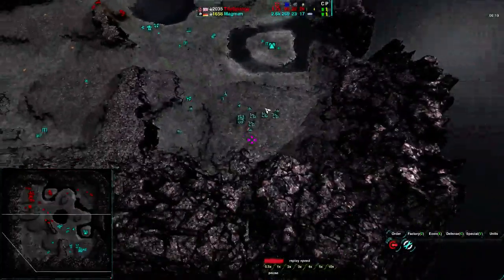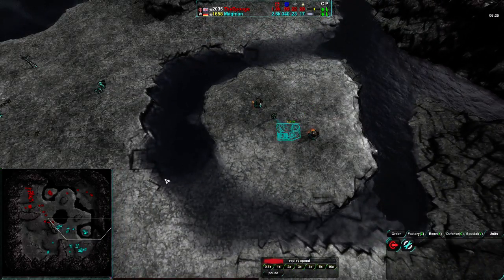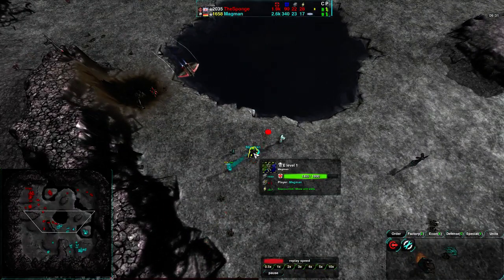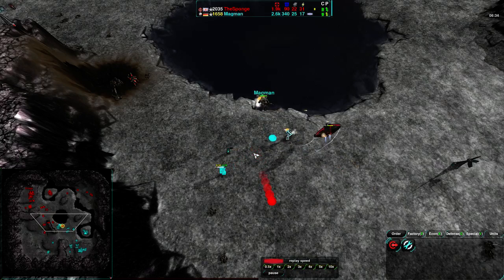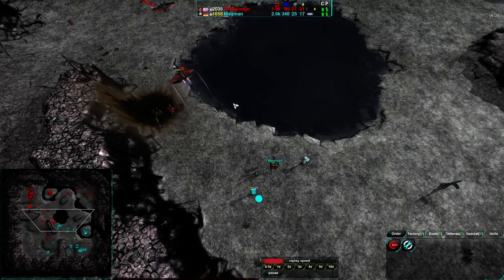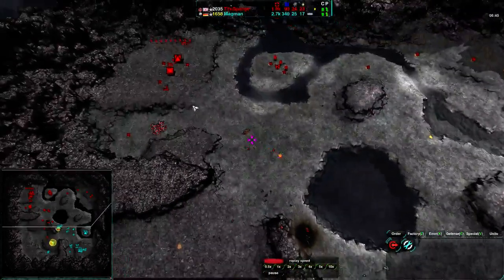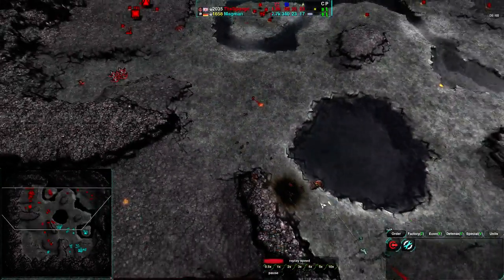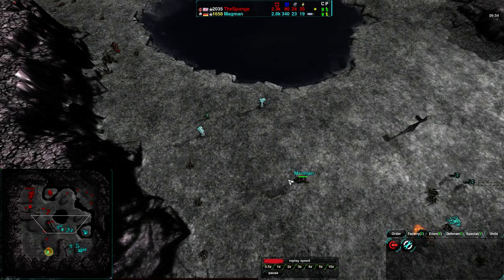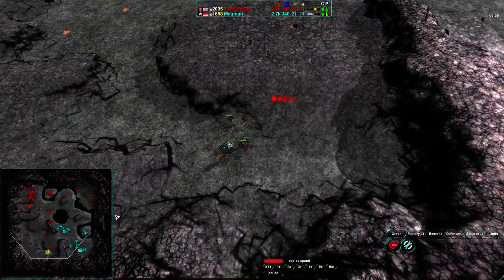Magman is not relying on his Commander much for resources, but he is relying on it a lot for map control right now — the entire center map control is predicated on this Commander. The Sponge has Rockos and Shadows, trying to lift this. No air switch for Magman — actually, the air switch just started over on the east side of the map. The Sponge going for another shot. Magman's Commander does have auto repair, so it's a little bit harder to hit effectively with the Shadow, but that Shadow still can't easily be dodged.